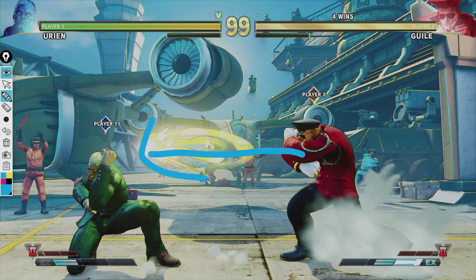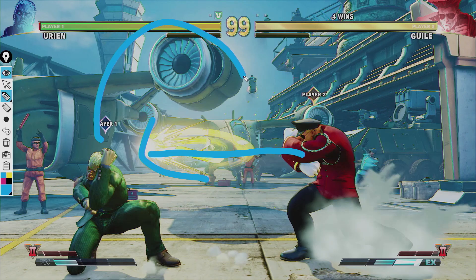His sonic boom travels across the screen like that, and if you happen to try to traverse over it, your character goes whoop — jumps in the air — and he has great ways to tag you out of the air as well.